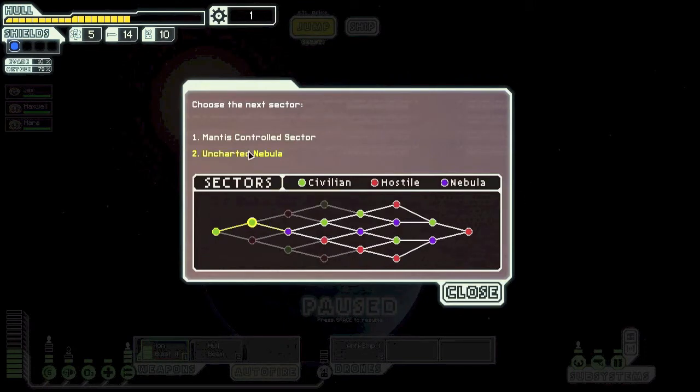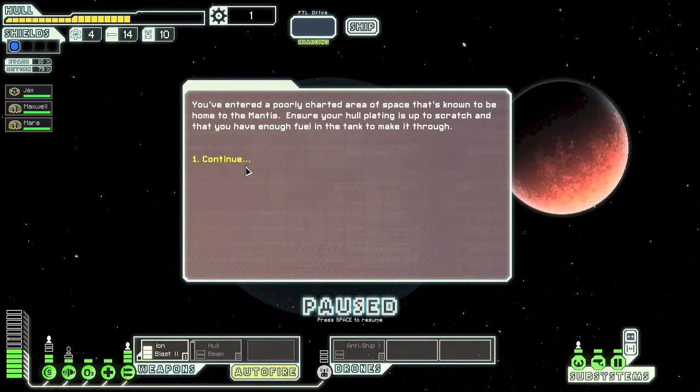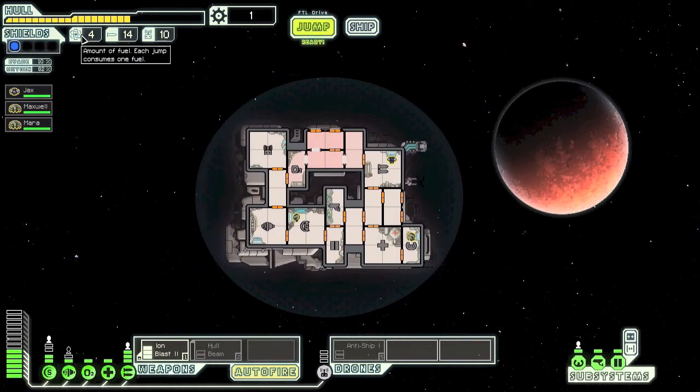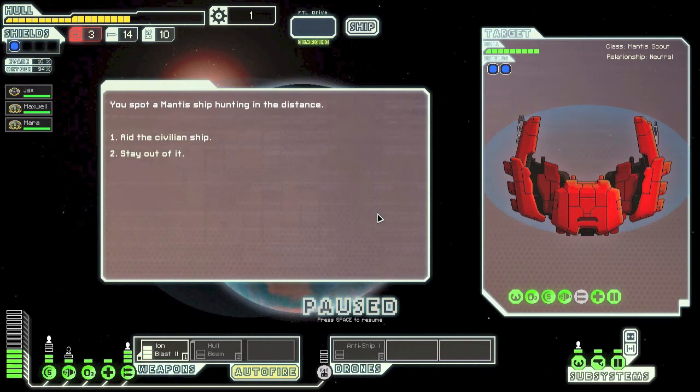We've got a choice: Mantis controlled sector or uncharted nebula. I think we should just go straight into enemy territory. You've entered a poorly charted area known to be home to the Mantis — ensure your hull plating is up to scratch and you have enough fuel. I just realized I have not been paying attention to fuel. Oh no — we only have four fuel! But we have 14 missiles, so that's something. We're going to run out of fuel — this is going to be a real quick run through.